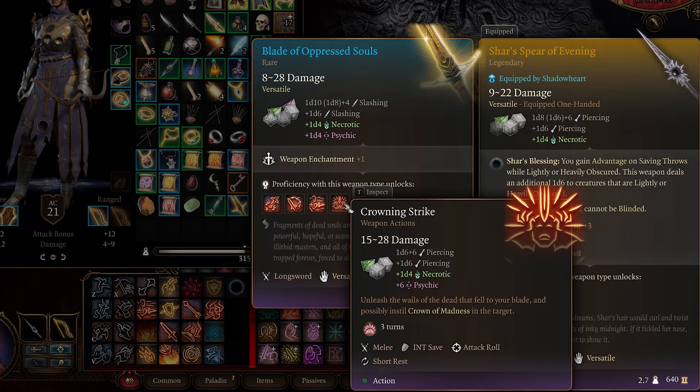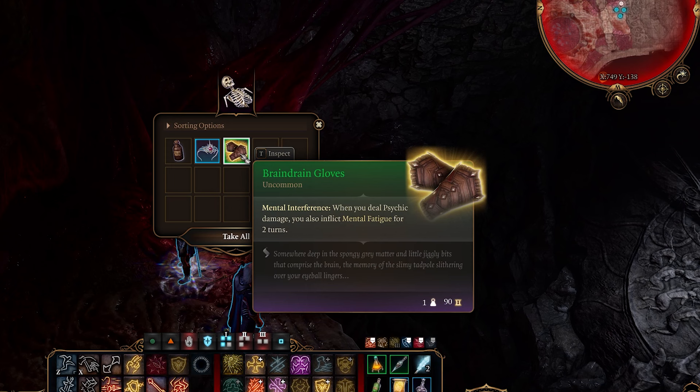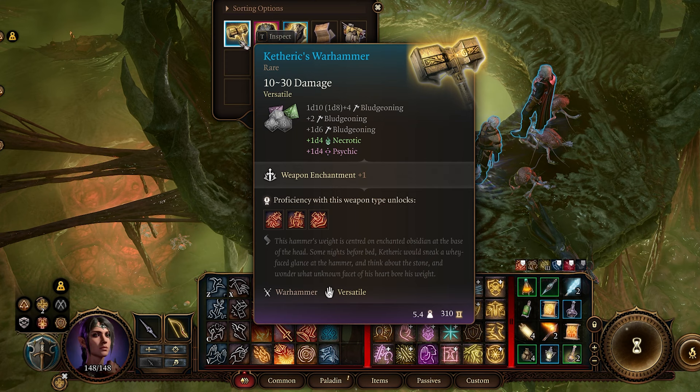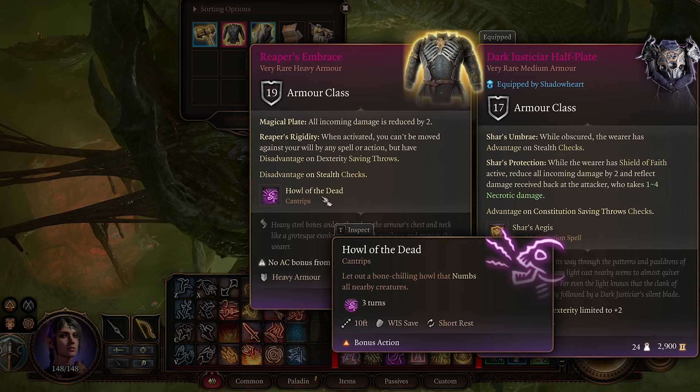There are two more items on the skeleton next to the blade: a Circlet of Mental Anguish and the Brain Drain Gloves. On the right hand side of the colony, finally at the very end of the act we can loot Ketheric Thorm for the Ketheric's War Hammer, Reaper's Embrace, and the Ketheric Shield.